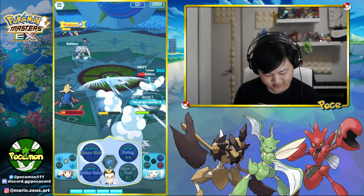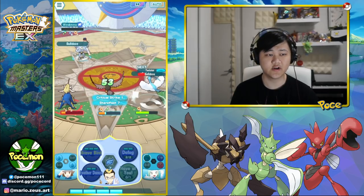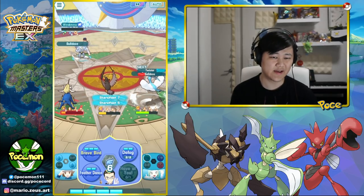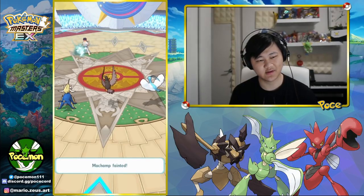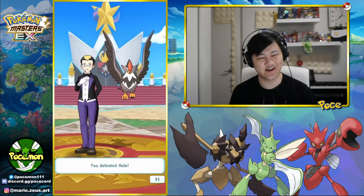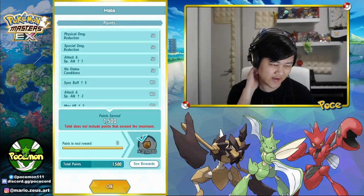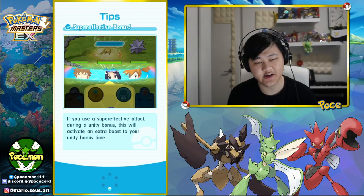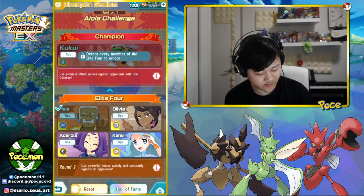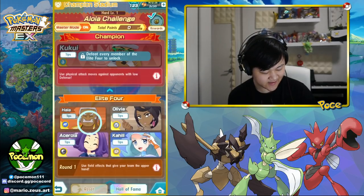I'm surprised this stage doesn't have a crit shield just to make the nuke more useful. Anyway, that's that — pretty powerful sync nuker, not that great as a damage dealer otherwise. There are issues: Brave Bird is not that good because the damage isn't that much, and you still take the recoil even though Standfast is actually pretty good on Staraptor — we have Standfast 7 plus 5 from the grid. But it still hurts.